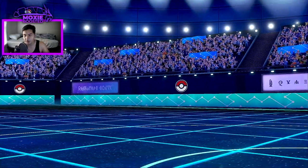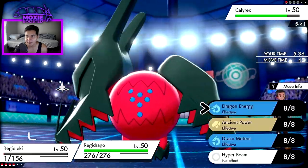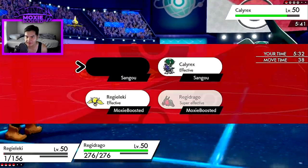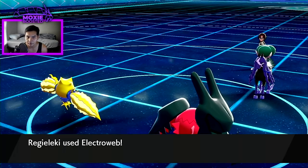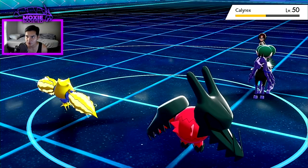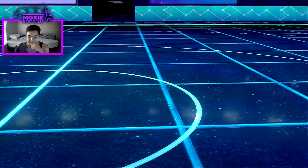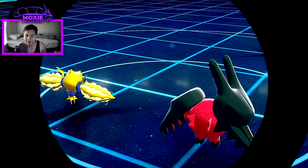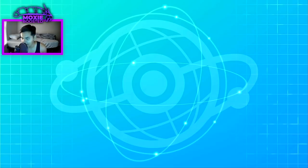Get in the boy — we're specifically EV'd so we outspeed Calyrex with our scarf if it's been Electrowebbed. I'm going to Dragon Energy instead of Draco Meteor because I'm scared my Electroweb will miss. I land the Electroweb — there we go, that's a win! We're now faster. There's our thumbnail — goodbye! I'm really happy we got the thumbnail. You might say I love creative teams and off-the-wall Pokémon — you'd be wrong. I just like the thumbnail.